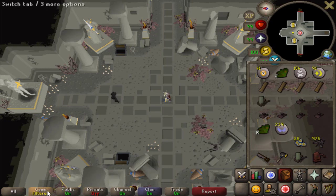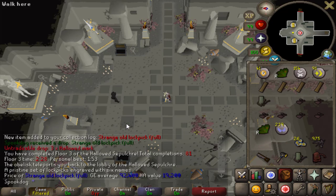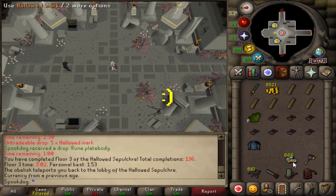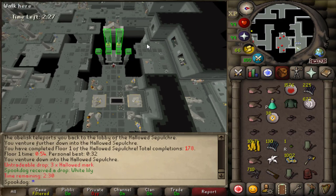First time getting a strange old lockpick — looks like it's worth 92k right now. Hit 666 marks... just hit 1k marks, just 500 to go.